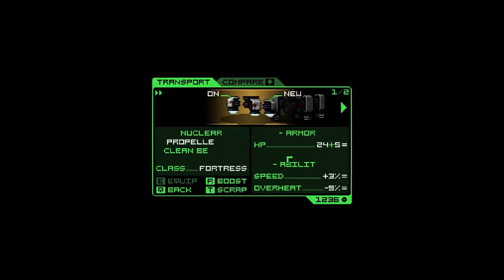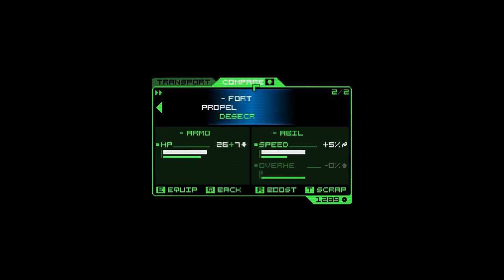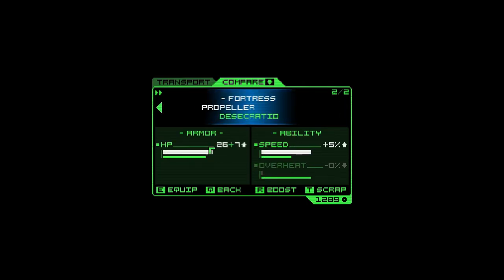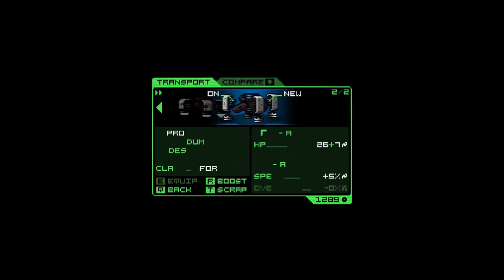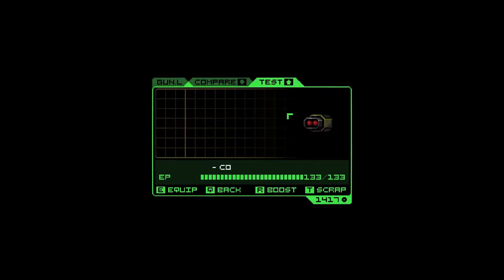Scrap all other classes. Okay, so now what do we want? I think I kind of want health — this seems better at health, so we'll go for that. And then scrap the other. There's a little bit more inventory management than I would want, but it's pretty fun to create your own character — it's sort of what you're doing in between levels.